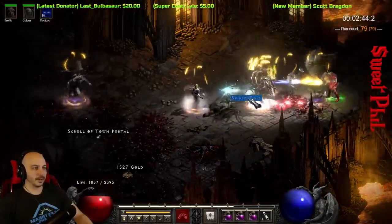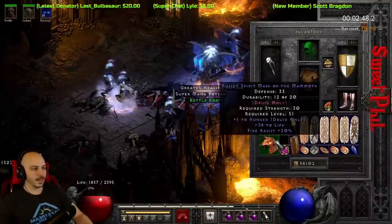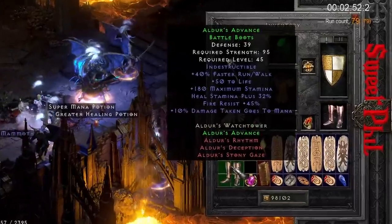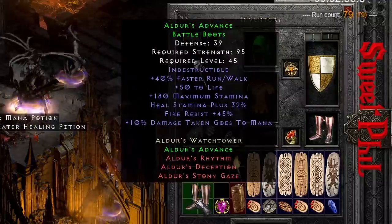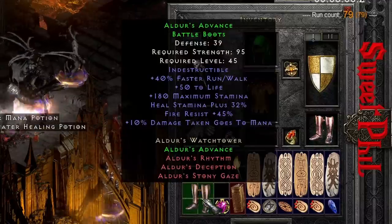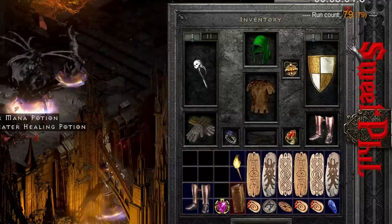Unfortunate that the business model has changed so much - it's not like if you make a game that's as good as possible, you will make as much money as possible. Only 45s, good set of boots though - I could throw that on to get more. Actually, not even more fire res because this has got 40 on it. Aldur's boots - walk, run, life, fire res, notorious for making up for this guy right here.